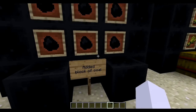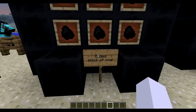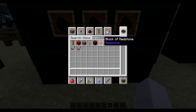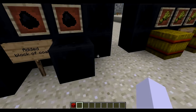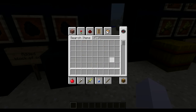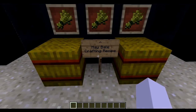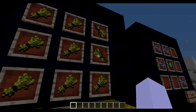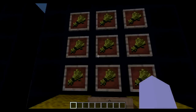A block of coal has been added. This is how you craft it and this is how it looks — kind of like the redstone block, exactly the same but with different colors. Hay bales have also been added in the last snapshot — here's how you craft them.